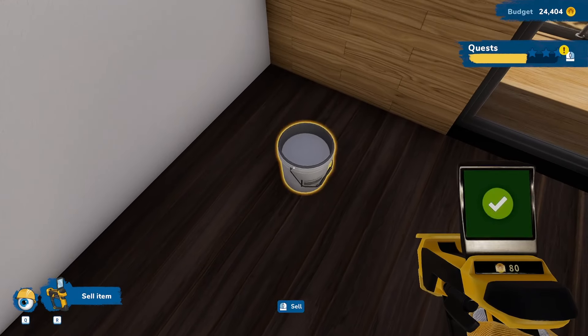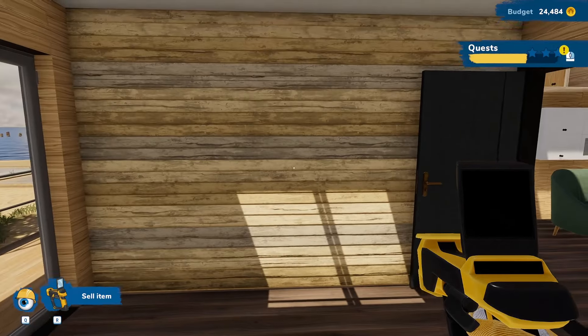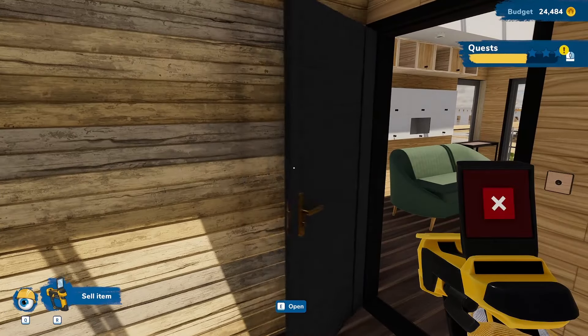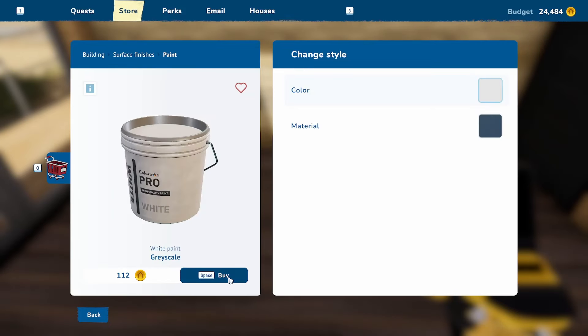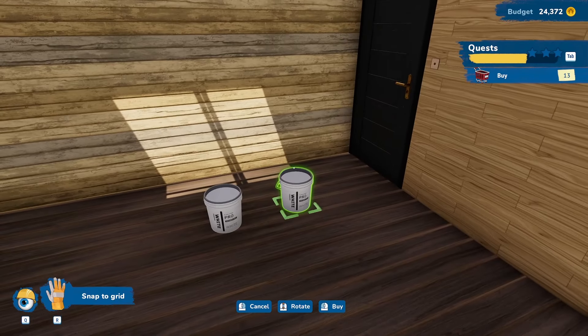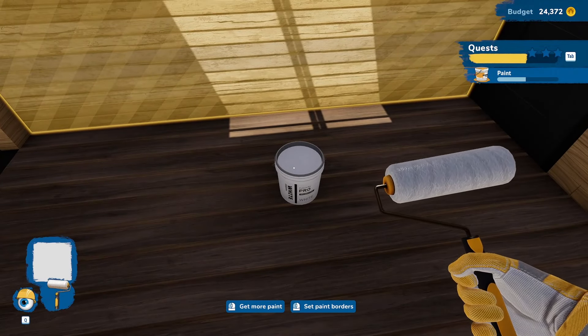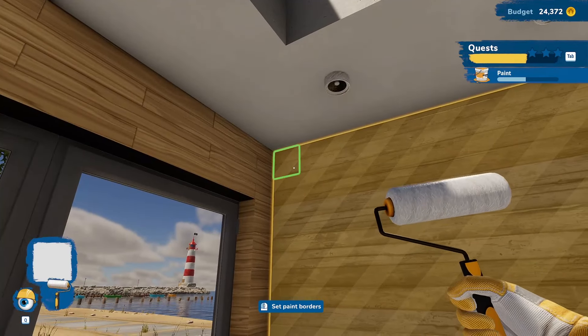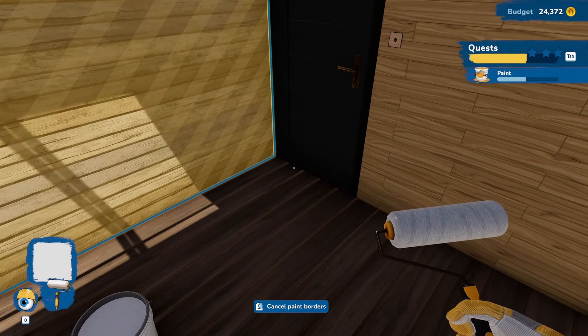We've got a nice off-white wall now. I think we're done painting and go to sell the paint — then I realize there's a whole other wall I still have to paint. So no, I'm not done yet. I have to rebuy the paint because I already sold it.